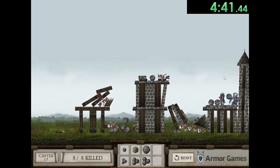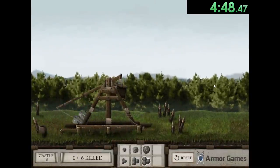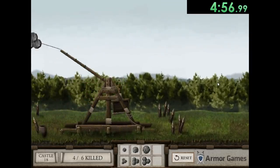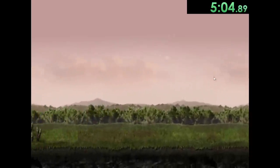We actually got it first try, which is insane. Then we move on to another hard level where there is one king who is very safe behind concrete walls, so we just throw a bunch of stones over there and hope he's going to die. Sometimes it works, sometimes it won't, but this run is going insanely well.